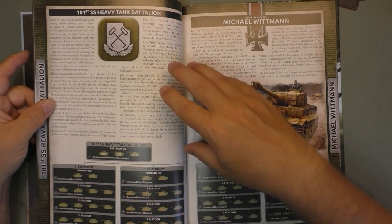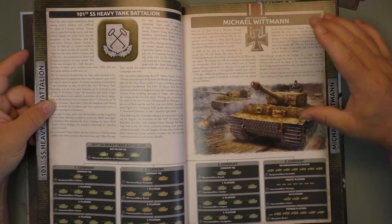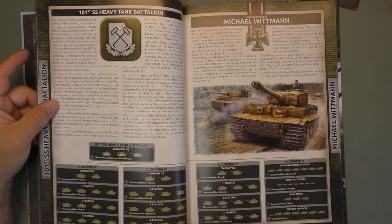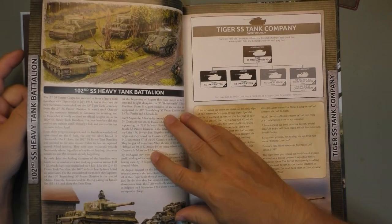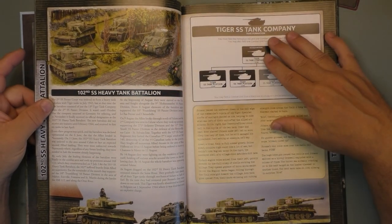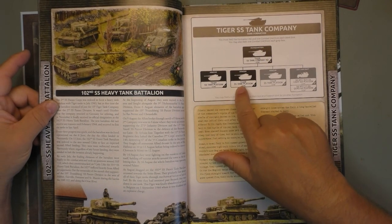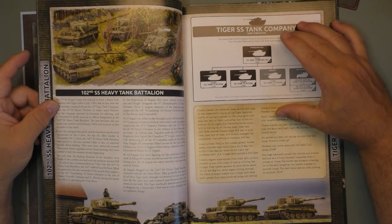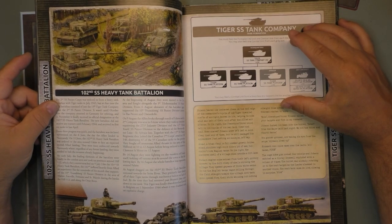They talk about historically what the different units looked like — the heavy tank battalion, Michael Wittmann. They also provide you with the formation company, what they wore, and what kind of vehicles were part of it. Then you get the 102nd SS Heavy Tank Battalion. When we talk about the Tiger SS Tank Company, it is only with Tiger tanks. And as we're going to see in a few seconds, because they are Waffen SS, it doesn't mean the Tiger becomes cheaper, as maybe some people may think.